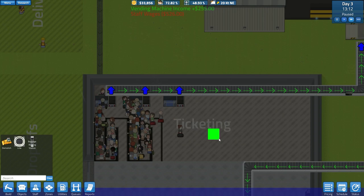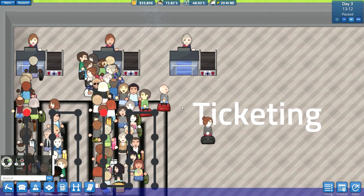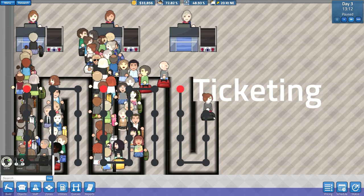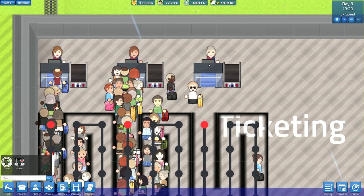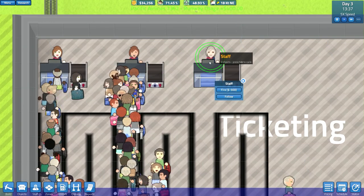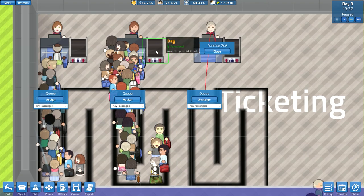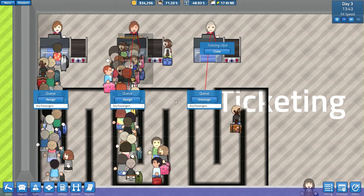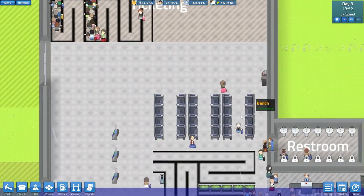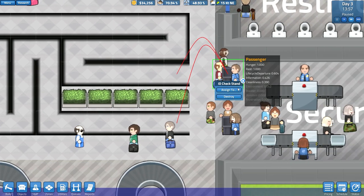All right, a queue system going on here — expand queue like this, picture perfect. This ticket desk is assigned to any passengers. Each desk has a queue — although this is still not working out, people are not using the queue systems.